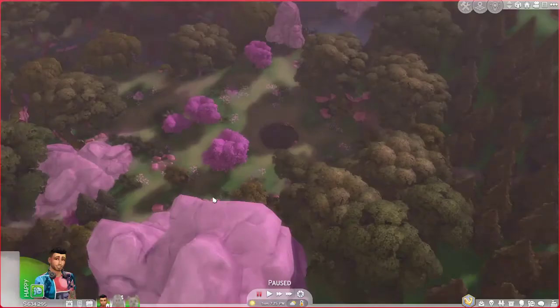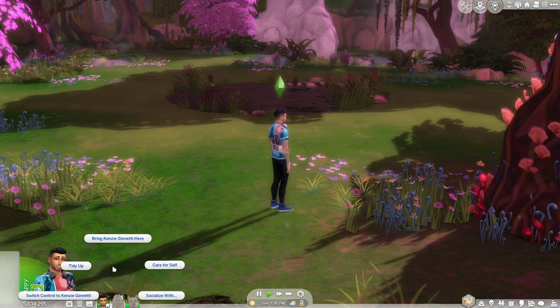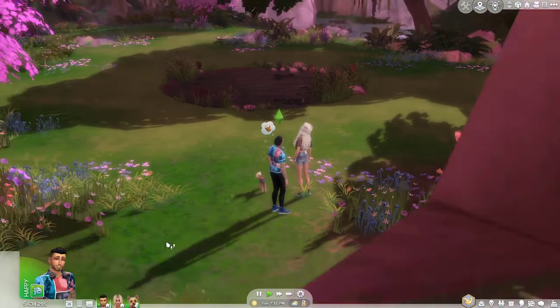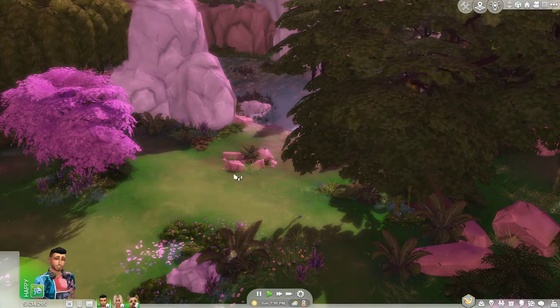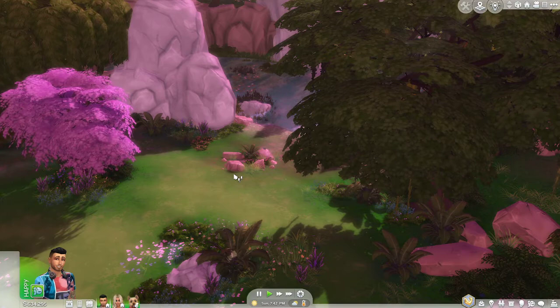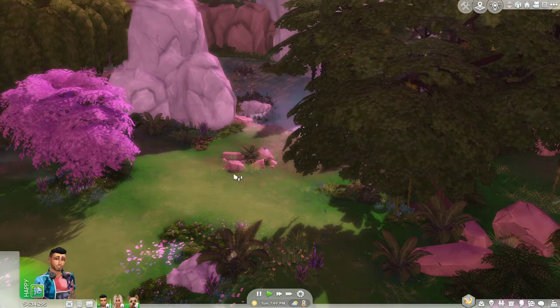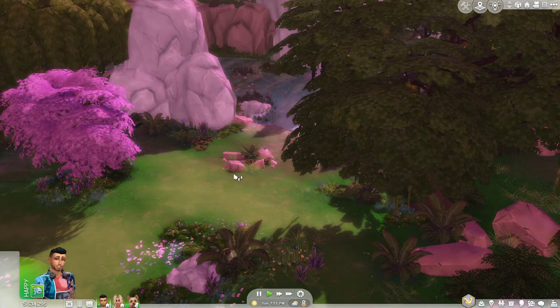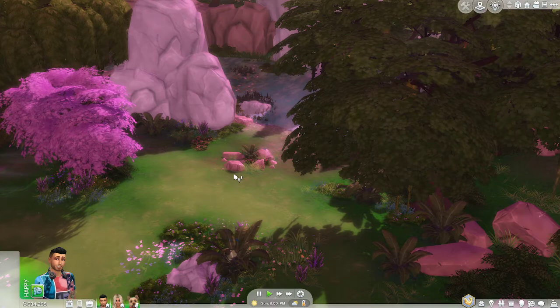Now we're going into Sylvan Glade. At this point the other family members will tend for themselves — you can click 'Care for Self' or bring them along too, and the dogs come with as well. You can see this special area — you can fish, look for frogs, all that awesome stuff. There are also rare fish you can catch here. After the Sim spends enough time talking to the tree, it reveals the door. Players need to select: follow the sound, travel downstream, enter the mist, and travel to the glade. Choosing incorrect options will eject the Sim with an uncomfortable moodlet.